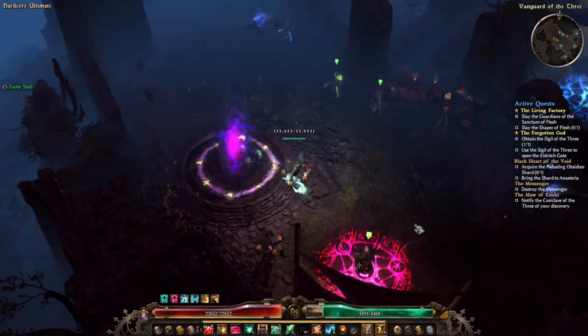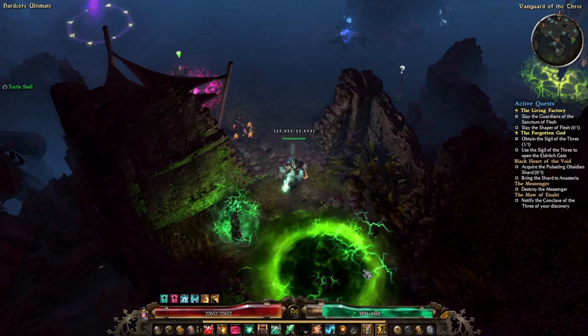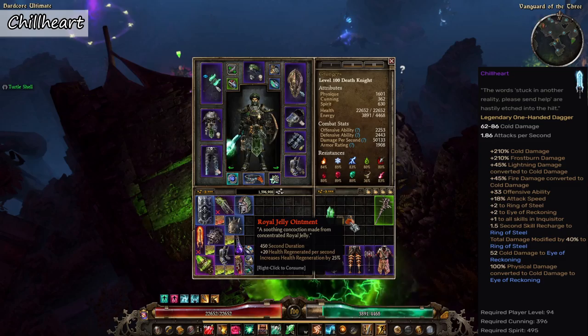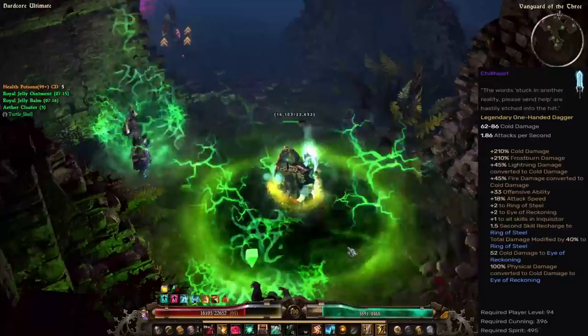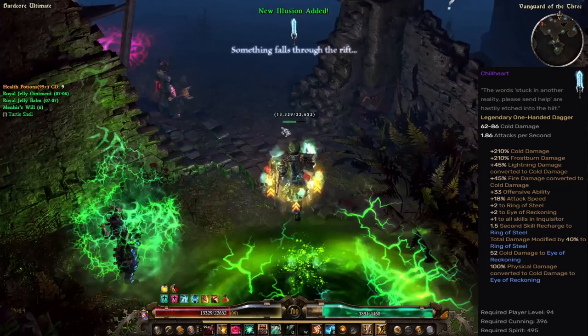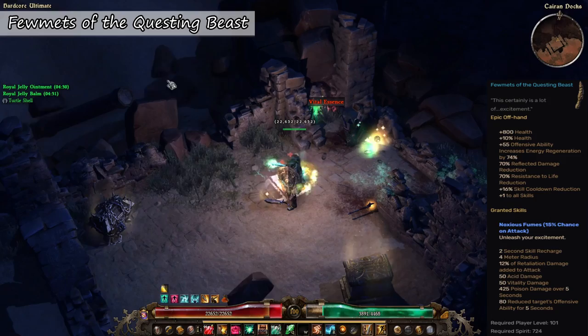Next up we have three different items that come from the same quest line and are only obtainable on Ultimate difficulty. The first item is called Chill Heart, which is a level 94 legendary one-handed dagger. This item is only available with the Forgotten Gods expansion and is acquired in the Vanguard of the Three on Ultimate difficulty by standing in the green ritual circle near the Vanguard Ritualist. The dagger will appear after spending a total of 15 seconds within the circle.